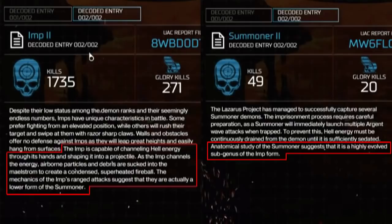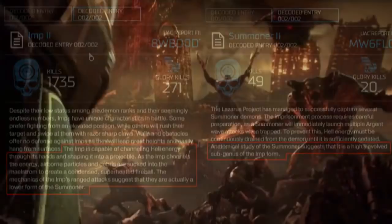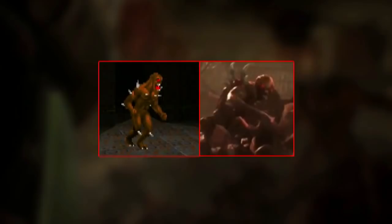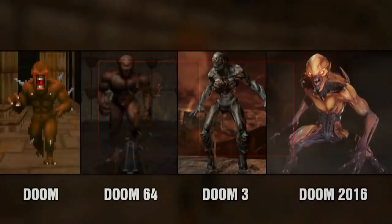Some anatomical studies on the Summoner give clues that it could be a highly evolved subgenus of the Imp form. The trailer for Doom Eternal shows that Imps will return, but it's hard to say if this will be the standard Imp in the game, or if it's just a separate type. This one appears to be bulkier with brown skin, the spikes on its back are now aligned in different angles, and the eyes are now red. The new design seems to resemble the classic Imp. So that covers the history and evolution of the Imp in Doom.